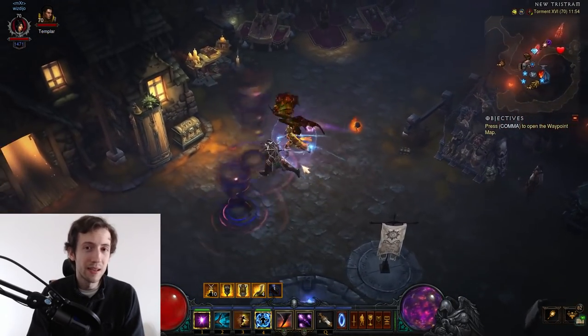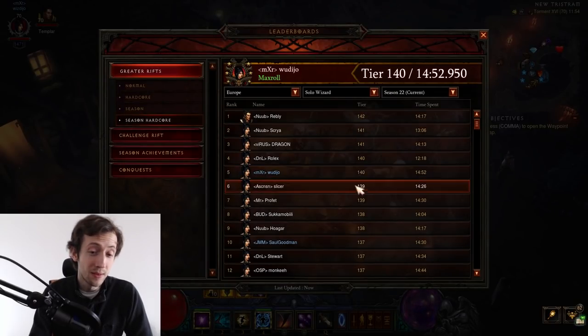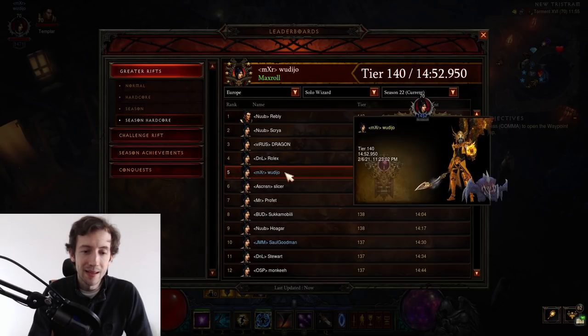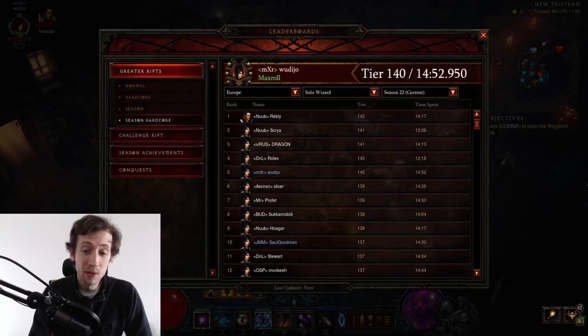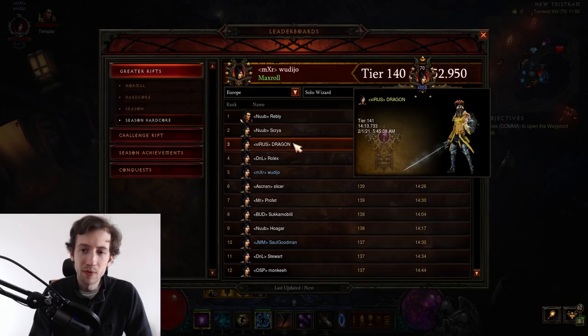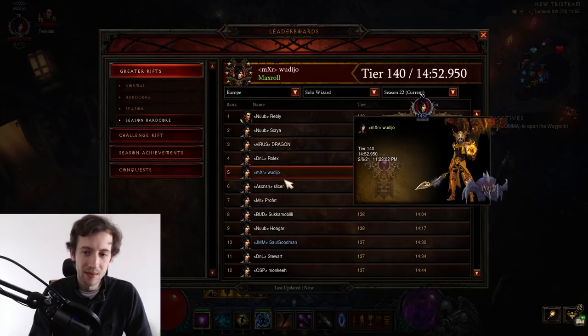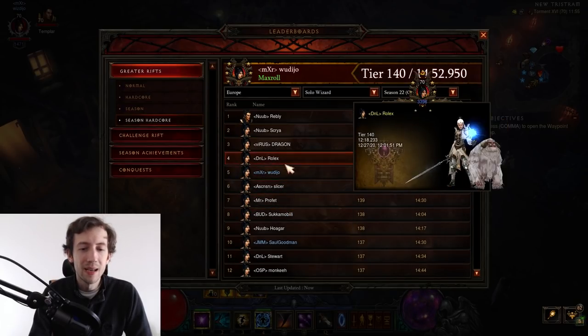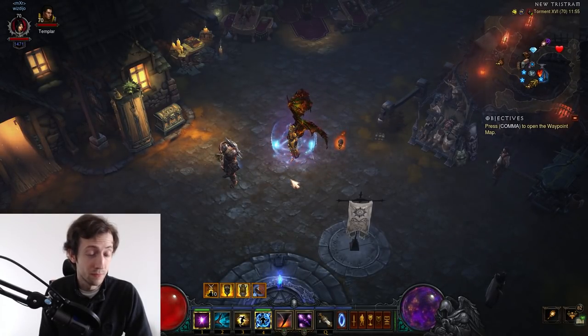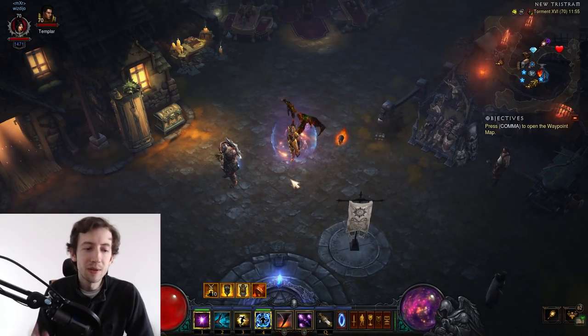In my case you can see the result: I cleared GR140 using around 20 keys, and the rift wasn't even that crazy. My potential is definitely another one or two tiers higher, which would put me in rank-one territory on hardcore, competing with people 2000-3000 paragons above me. The reason is I do much more damage than them because I do these tricks, and other people might not be doing them, or at least not to that extent.